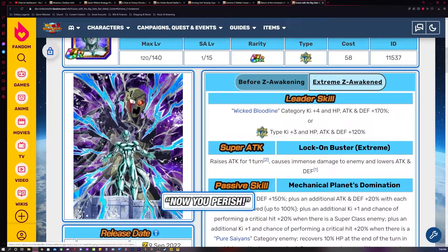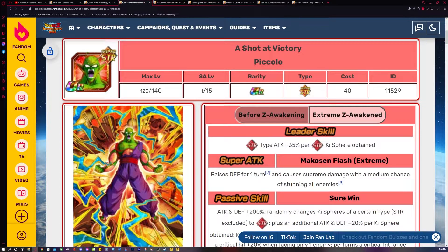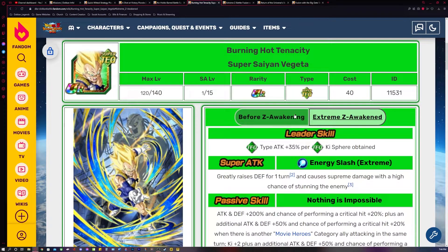Once you do that you're going to have none of those medals left, because you get the exact amount from those 30 stages. This Piccolo and also this Vegeta are what's considered sub EZAs — sub EZAs are EZAs that use medals from a previous event that don't have their own Extreme Z Battles.